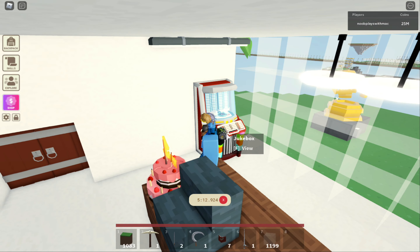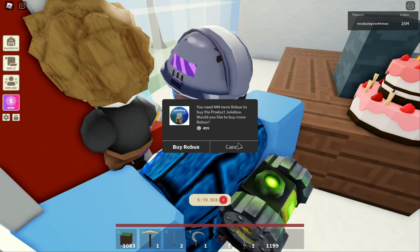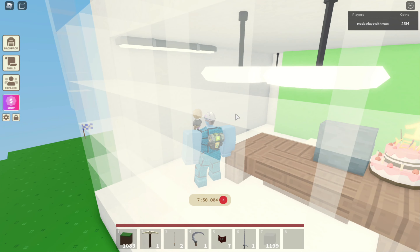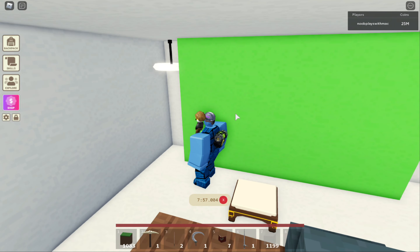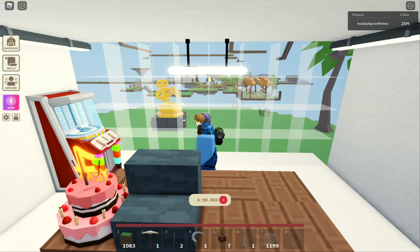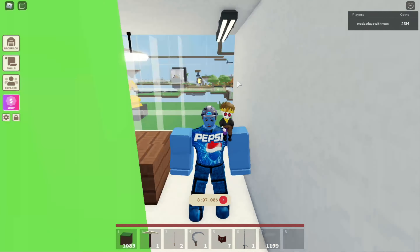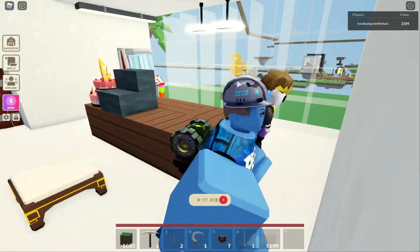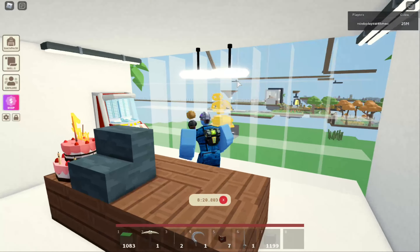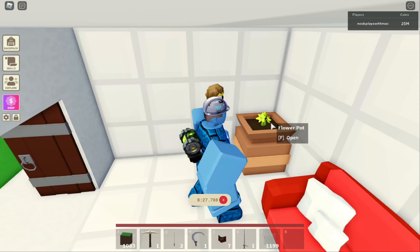We have our seat and table, a jukebox I can't use because I need Robux, and our fake computer. Here's a tip: if you want to build a working green screen like this, put a lot of lights especially in the front of the green screen so it will actually work. When you're recording for a long time, night comes and you need a lot of light so the green screen will still function.